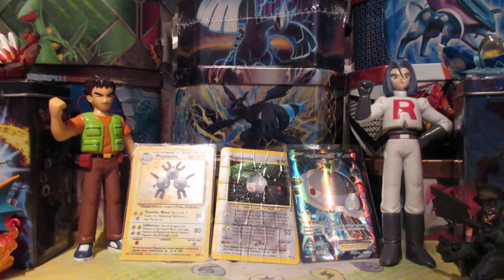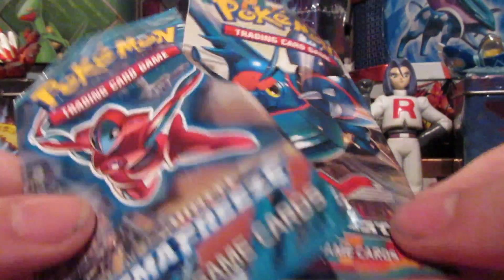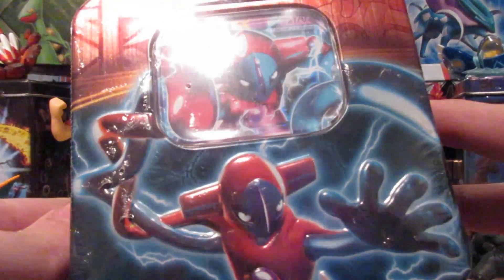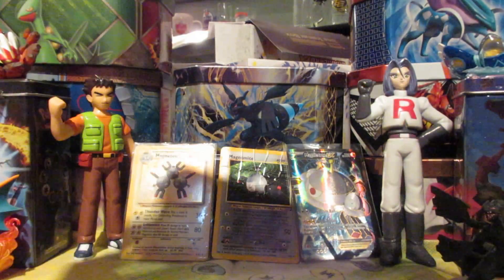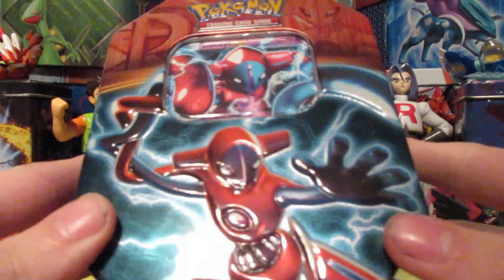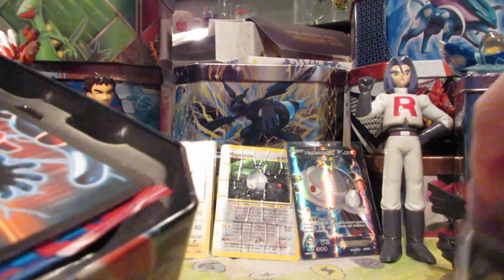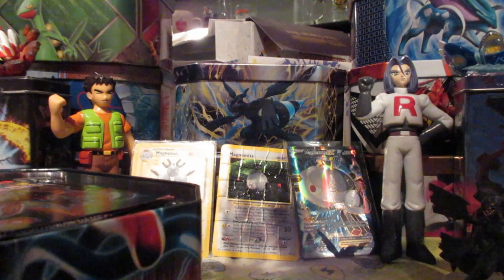Today we're gonna open a Furious Fist and a Plasma Freeze. Oh look, we got something back here — a Deoxys EX tin! We should take a look at that. The pins are easy to open. That's a nice pin — a sexy tin. Inside we've got Deoxys, Lugia, Thundurus, Genesect — a plasma logo up here — Deoxys EX, Deoxys, and another Deoxys. Was not expecting that.